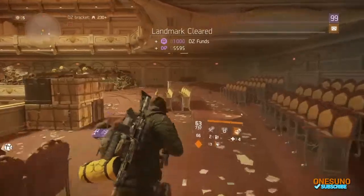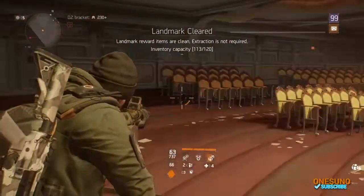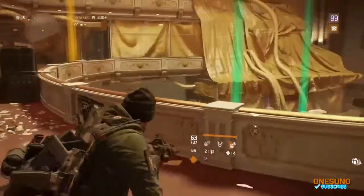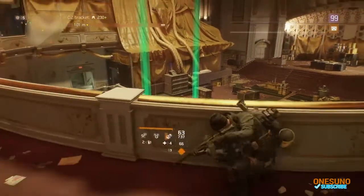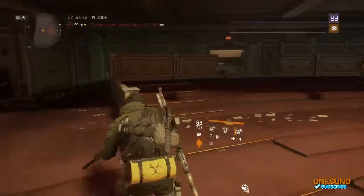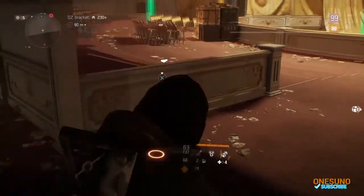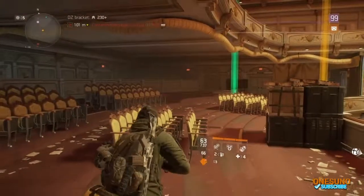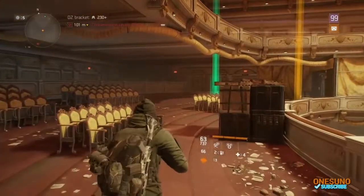Yeah, that's how it goes. You first come up the staircase, finish the LMB up top on the top floor. Once Lieutenant Omega is down, you go and face the Cleaners down there. You don't need to go downstairs — you can stay up top and just drop your turret and your seeker mines. Hope you guys enjoyed this video, this is Wonsano, catch you in the next Division video. Peace out y'all, thanks.